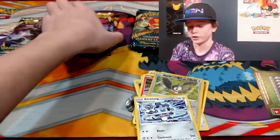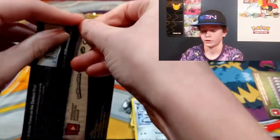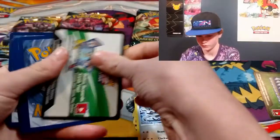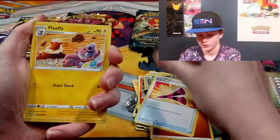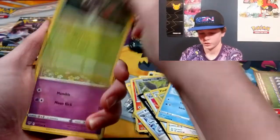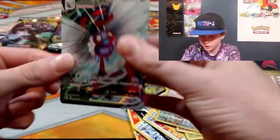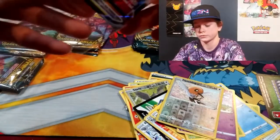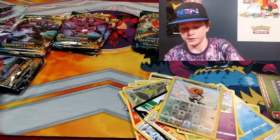Let's go into the second pack. Hopefully we can pull something good here. Green light — let's go! Fighting Energy, Yellowhorn, Blackie, Carnivine, Starly, Archen, Cubchew, Rowlet — oh crap — Jigglypuff, Fletchling, and oh — Butterfree VMAX! That's a cool card, that's cool. I got a sleeve here. We already got a VMAX second pack in!